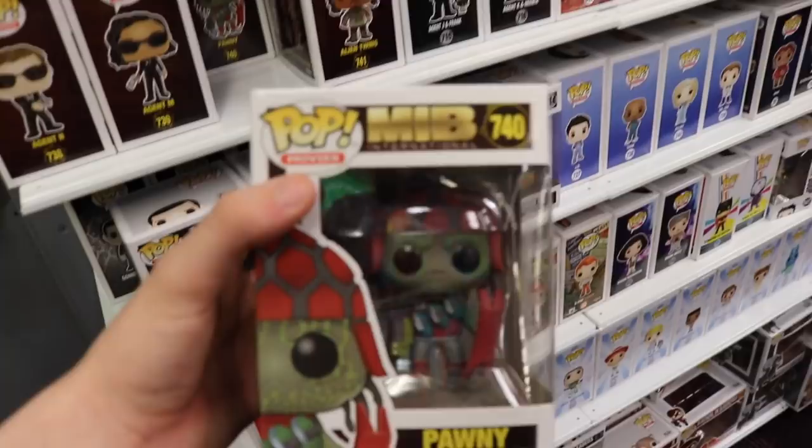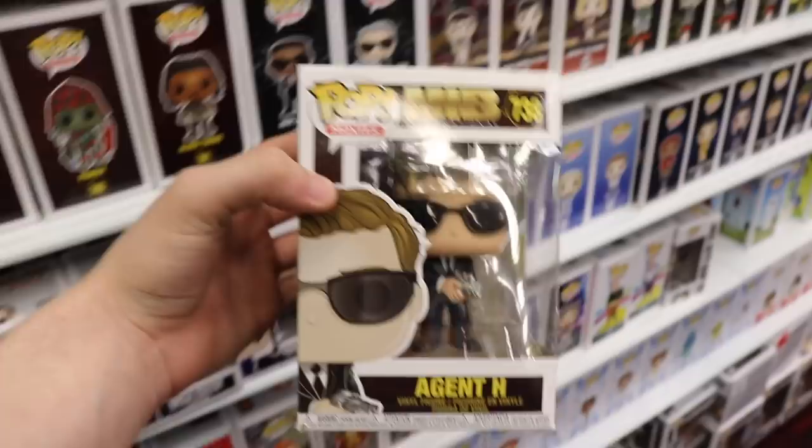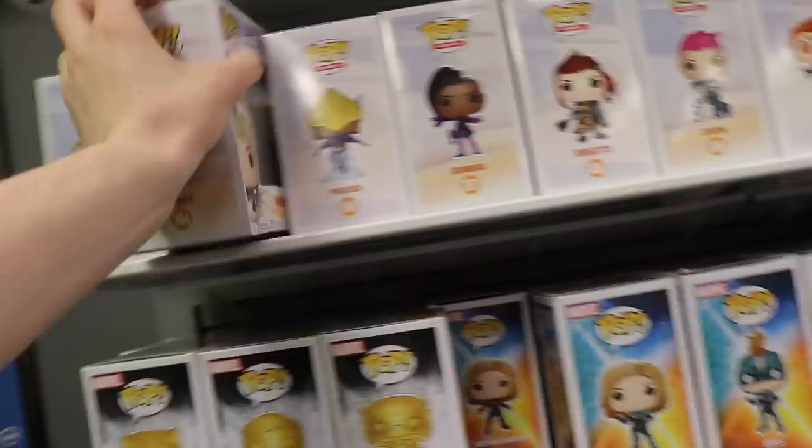Here's Pawnee from Men in Black. I know you guys probably haven't seen these ones yet close up — these ones are brand new. Agent M. And then this right here is Chris Hemsworth and it's Agent H. I don't know if that's actually his name in the movie, but there it is. They also have Mercy up here. I don't know if they have the exclusive Mercy — they might somewhere. Here's Cobalt Mercy.